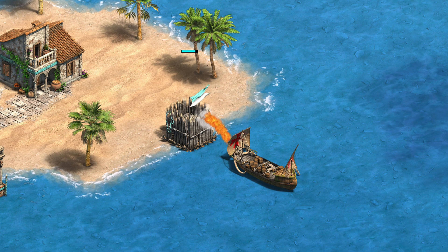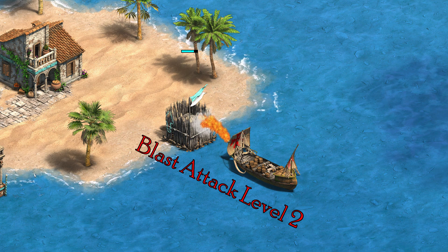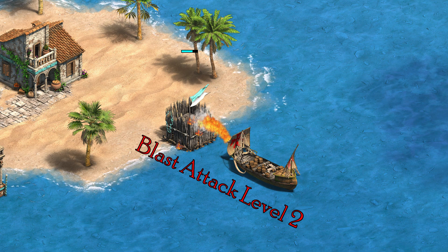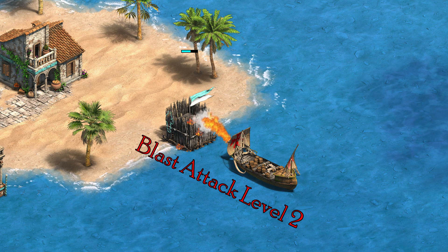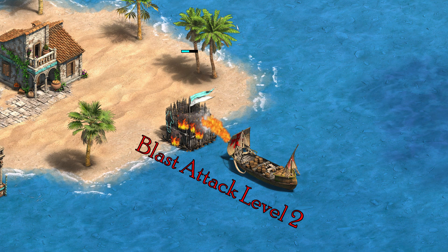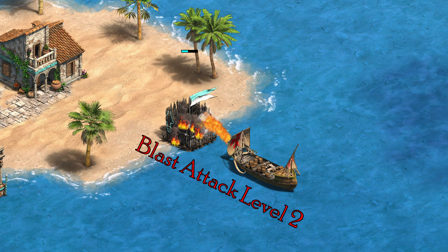Now let's get back to the fireship. We see its projectile has a blast attack level of 2 instead of 3. That means the fire projectile from the fireship is capable of damaging buildings when it misses, since buildings have a blast defense level of 2. So the fireship misses every shot it fires towards the villager, and never hits the villager with any of these misses since all of the misses are absorbed by the wall.